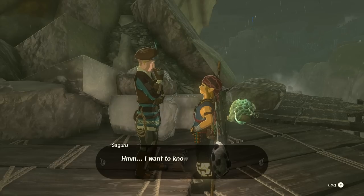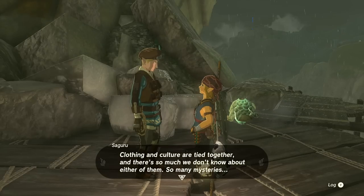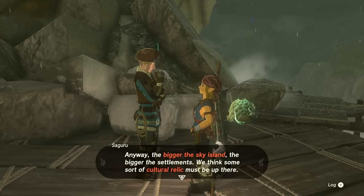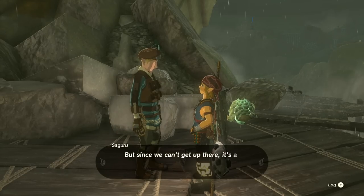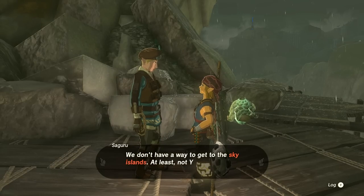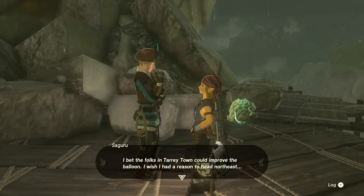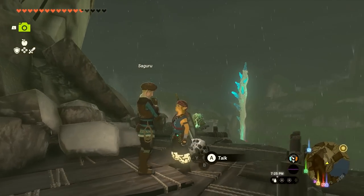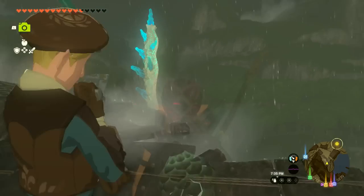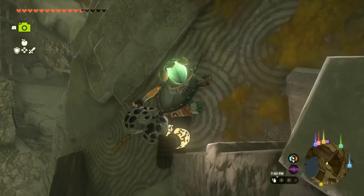I ask about armor made with Zonai tech. Saguru says clothing and culture are tied together and there's so much unknown about either. The bigger the sky island, the bigger the settlements — some cultural relic must be up there, but since they can't get up there it's all conjecture. He wishes he had a way to get to the sky islands and mentions that the folks in Tarrytown could improve the balloon. That dragon is almost gone. It's crazy that it happened so close to Kakariko and nobody mentions it.